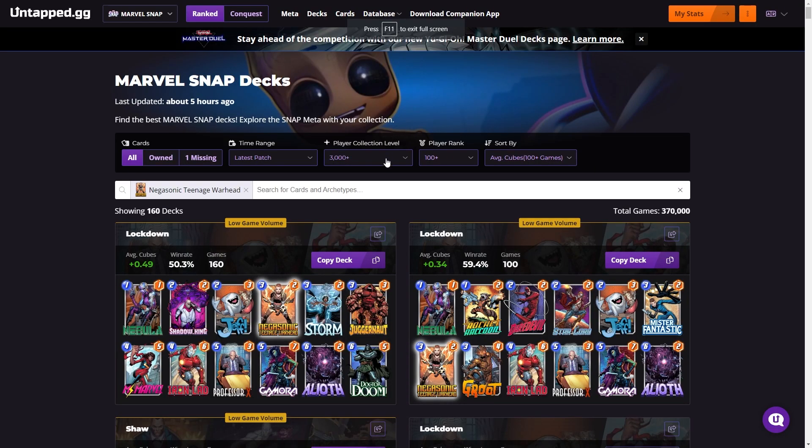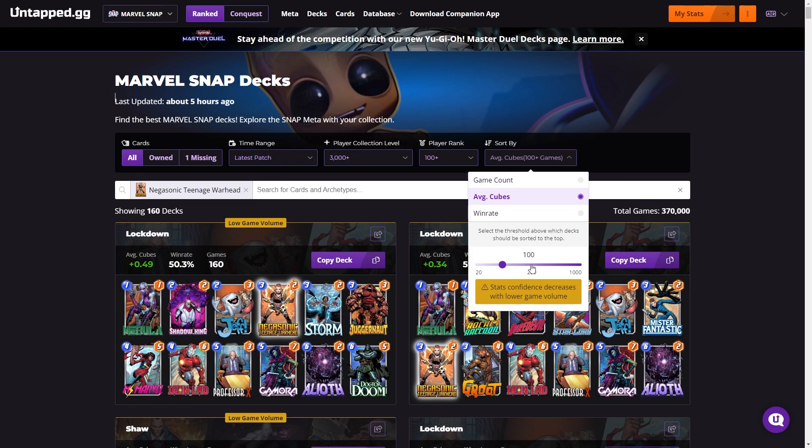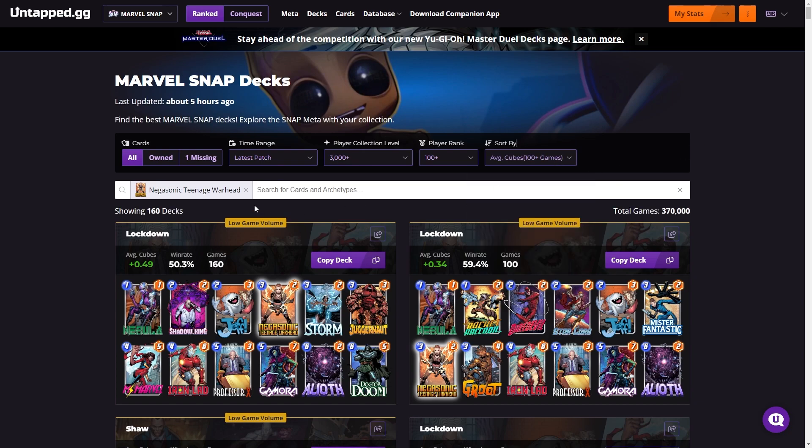So let's start getting into those deck lists. With all the data we have right now, I want to show you the best decks that some of these new cards pair with. All the deck data is sourced from Untapped by 100 rank Infinite players or higher, 3000 collection level, and at least 100 games of data sample size from the past two weeks.